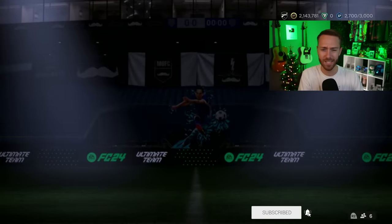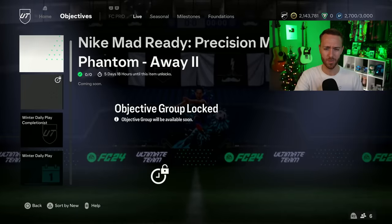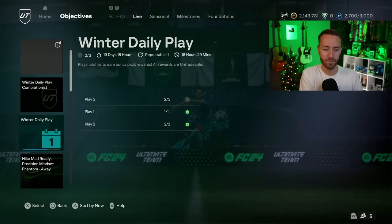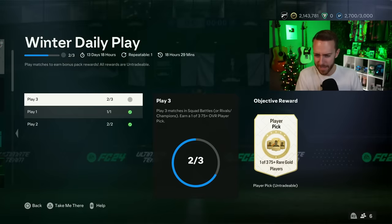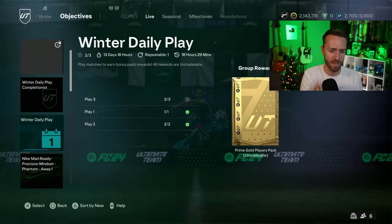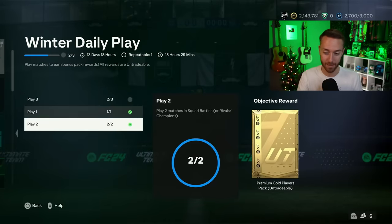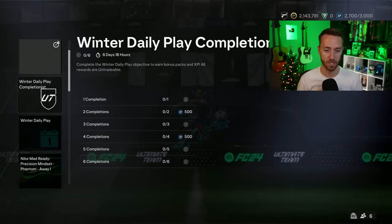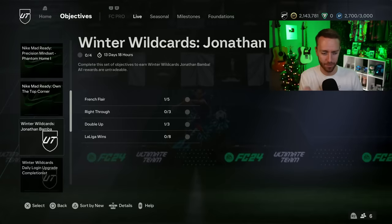Let's go over yesterday's content. We're going to start with objectives because there was a lot going on in here. First thing we had is the Winter Daily Play. EA dropped this during Black Friday — the Daily Play Objectives, maybe even during Radioactive. I don't like that it's three games per day. If you're busy during the holiday period, it does not lend itself into your favor. But if you've got time to grind, this is nice. You get two 75-plus player picks and a Premium Gold Players Pack, plus some XP and decent rewards over six days, and a 100K pack at the end. Playing the game every day, you get rewarded for it in an extra way.